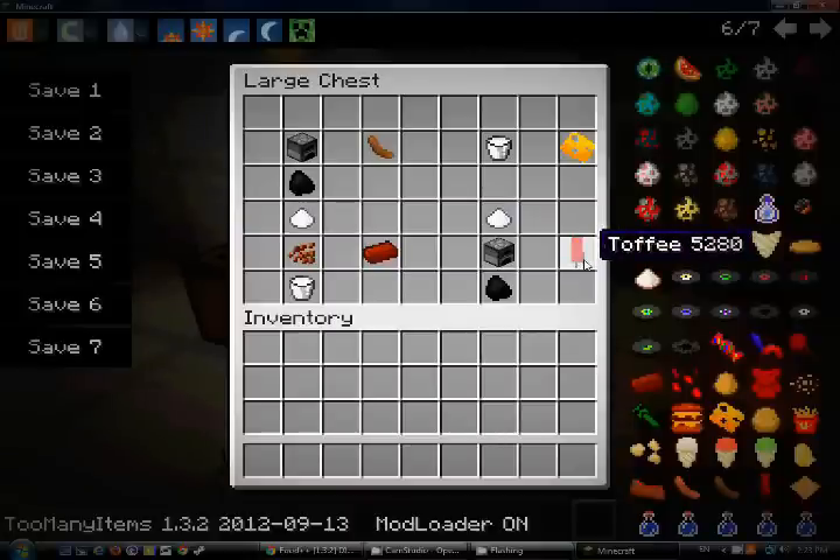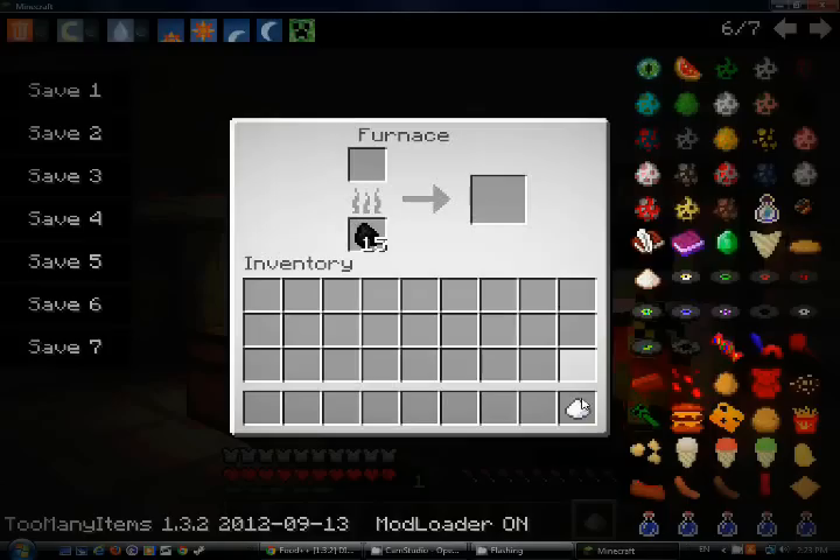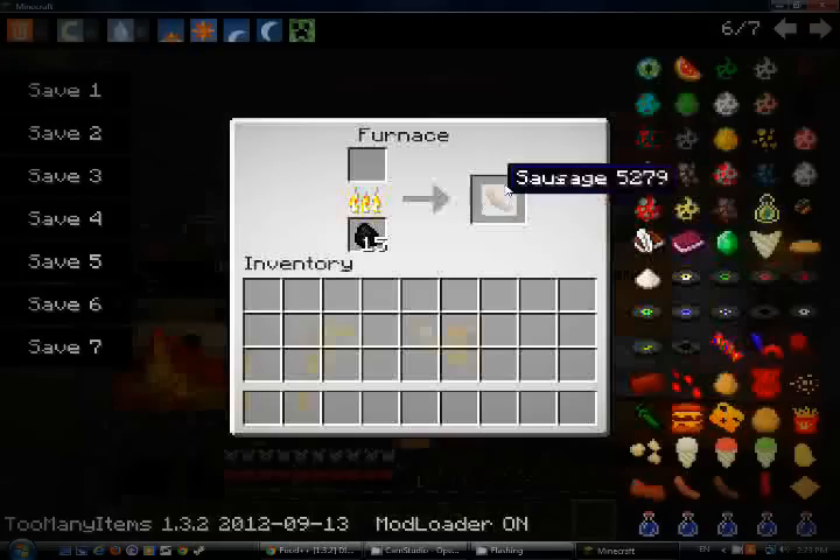For the Toffee Apple, for the toffee you put sugar in the furnace — like this. And I got sausage — yummy yum hot dog.